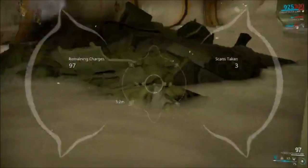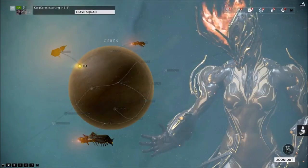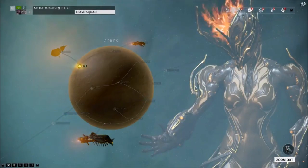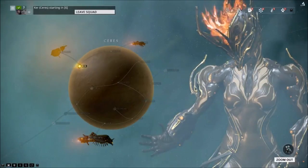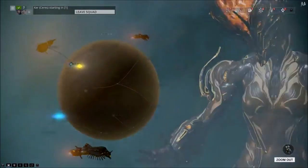I'm going to be a little bit more specific and tell you where I found mine. I found mine at Eris in a map called Ker — K-E-R — and it's a sabotage mission. You can either do the mission first and then take your sweet time looking for it, or you can look for it first and then do the mission.